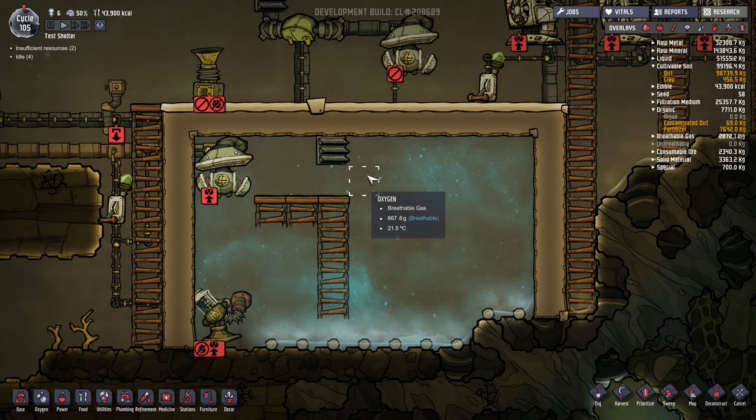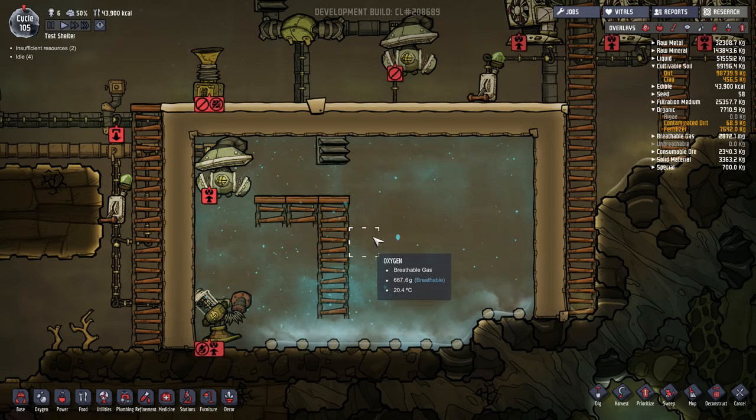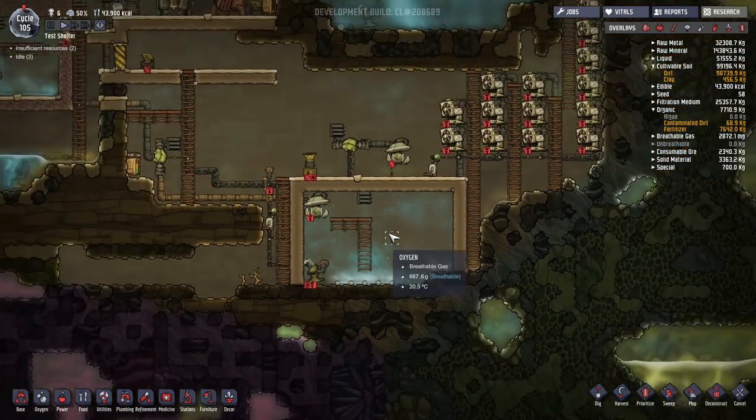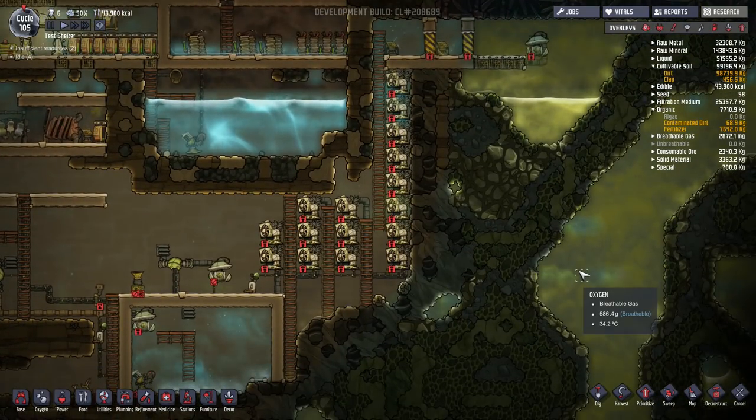One of the things you might want to consider is creating liquid oxygen by converting contaminated oxygen into clean liquid oxygen. I have a simple setup here in this base that I've put together in order to help transform the contaminated oxygen.